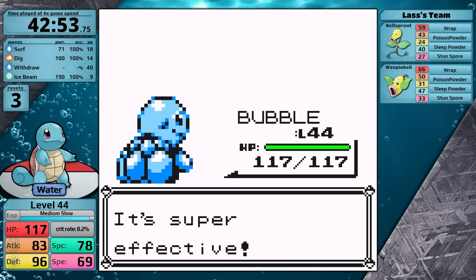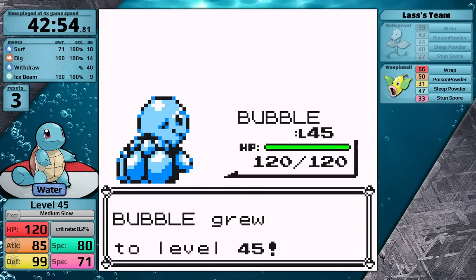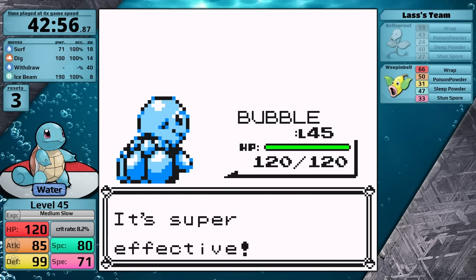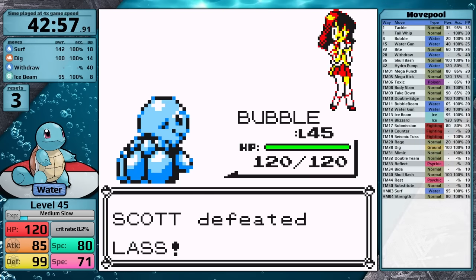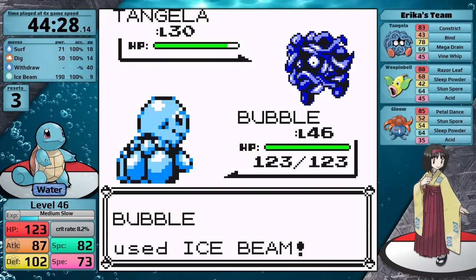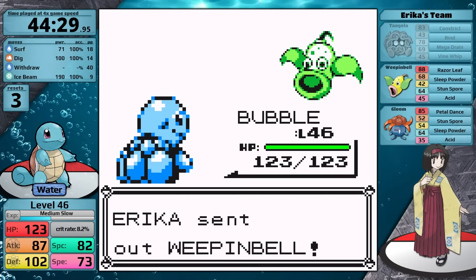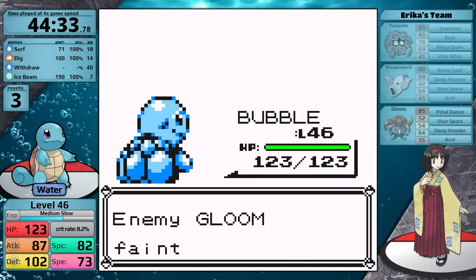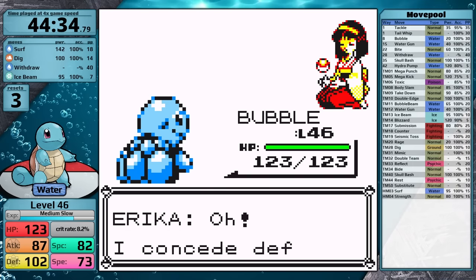Okay, so that is a third really annoying failure for Squirtle. I'm going to skip over all the footage of the trainers in Erika's gym — of course that situation didn't play out again. So let's jump into the Erika battle. Tangela's her lead, I go for Ice Beam, and it knocks it out in one hit — so this is going to be an easy sweep. Weepinbell goes down, and Gloom does too. And with that, Squirtle has earned itself its fourth badge.